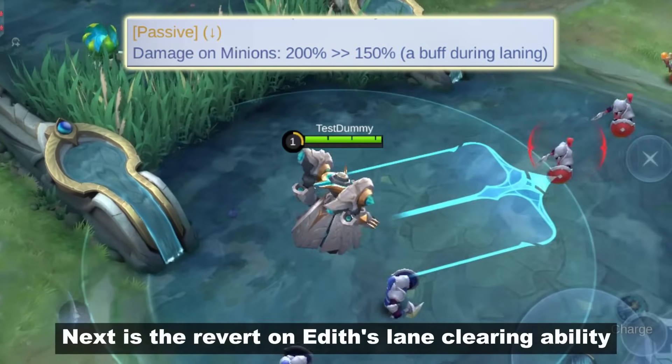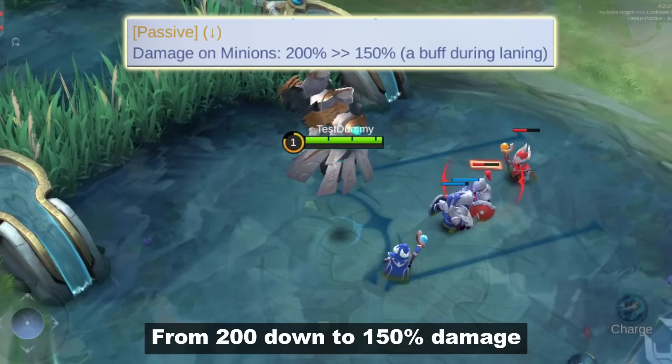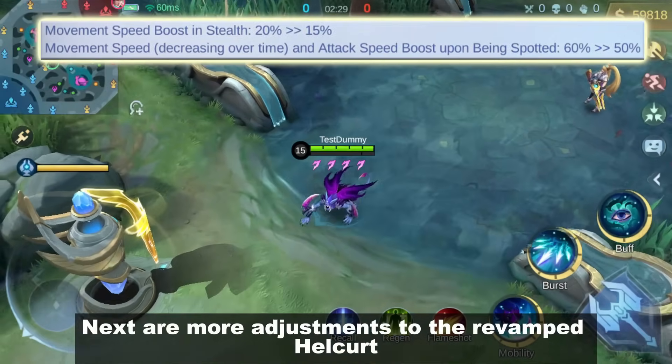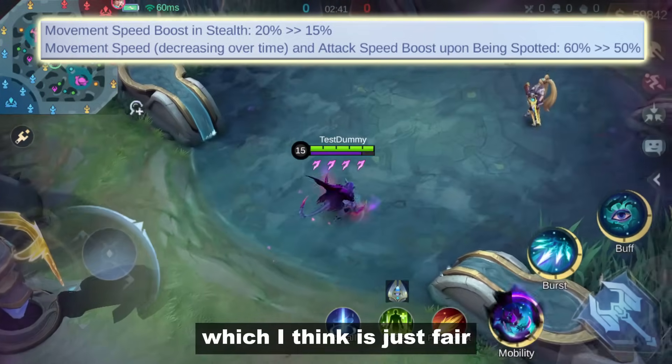Next is the revert on Edith's lane-clearing ability. Her passive will have lower damage against minions — from 200 down to 150% damage. Next are more adjustments to the revamped Helcurt: lower movement boost during his stealth and spotted state, which I think is just fair.